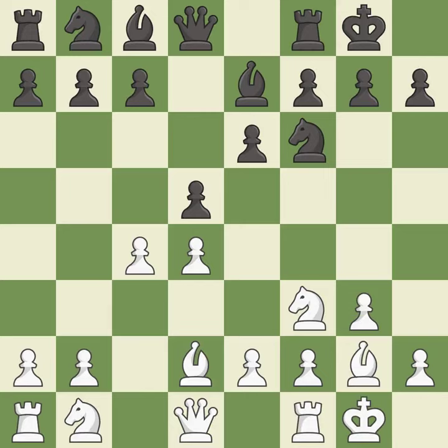Castling gets the king to a safer square, out of the center of the board, while also developing a rook. Castling to the same side of the board as the opponent avoids some of the attacking associated with opposite-side castling.